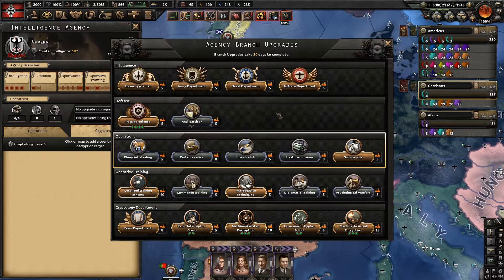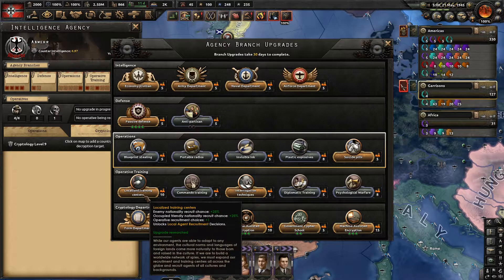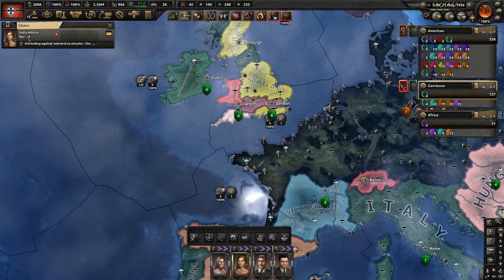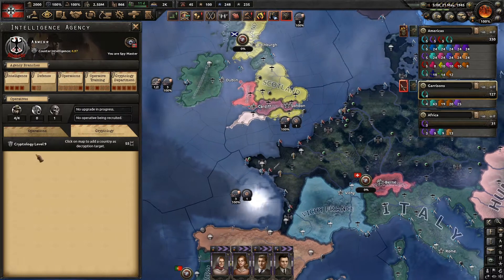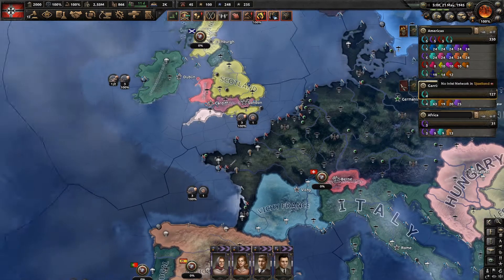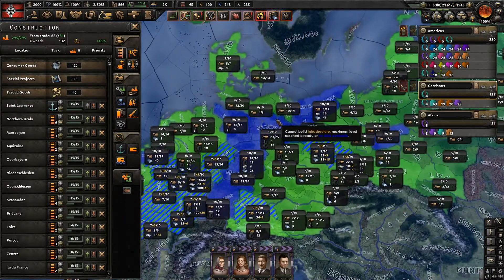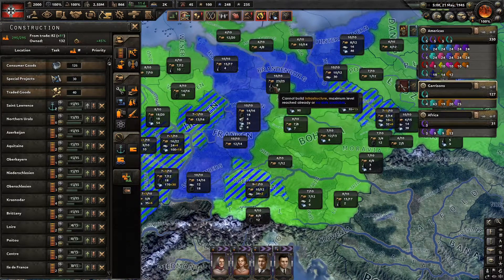No one used a suicide pill, which is good. We've got one level two agent and a couple at level two — you don't really get higher than that quickly, and we had to replace one after they were killed. You can do quite a lot of nice things through intelligence operations but it costs a lot of factories too, that's something to keep in mind. I was still building loads of infrastructure everywhere; you could go for building some infrastructure in the states a little bit earlier.